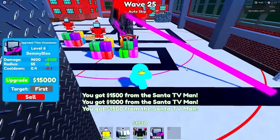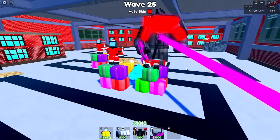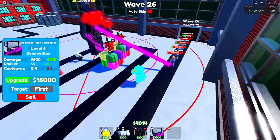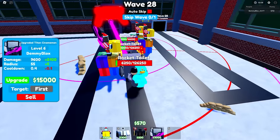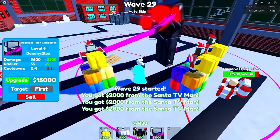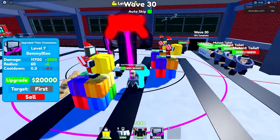He's doing like 20,000 DPS now — everything's getting pooped on immediately. All three santas are now maxed out. Every other dollar is going straight to him. Turn on auto skip — he should be strong enough now. He's level seven, he's got the claw thing and the black circle.